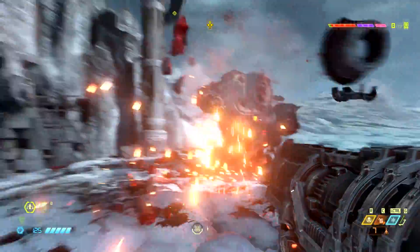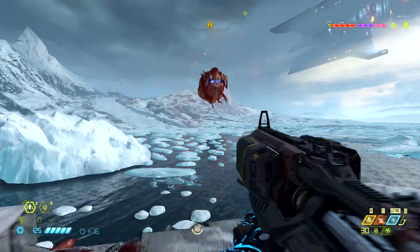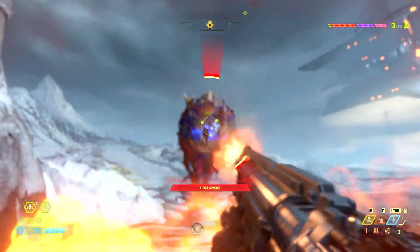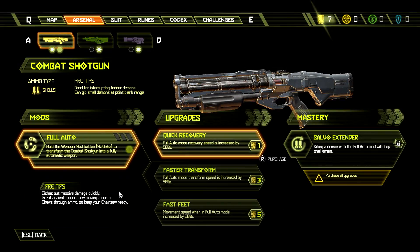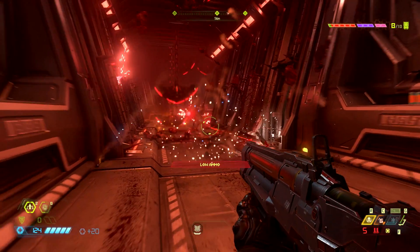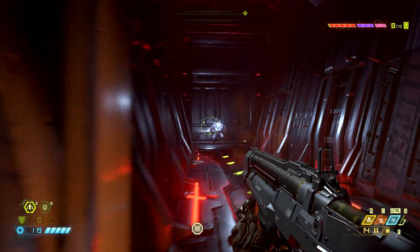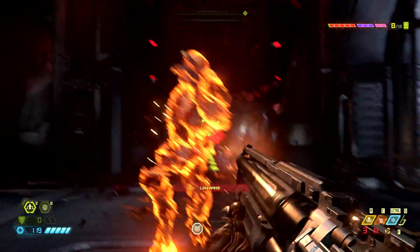Drip-feeding interesting new mechanics not only made it easier to learn, it gives you a sense of progression. Progression will be familiar to those who played Doom 2016 but with new additions. You can unlock up to two different modifications for every gun you find. These mods can be utilised by holding right mouse button or right trigger, and include things like a sticky bomb and full auto mode for the combat shotgun. The sticky bomb was my absolute favourite, letting me take out groups of demons or precision-remove parts of enemies.